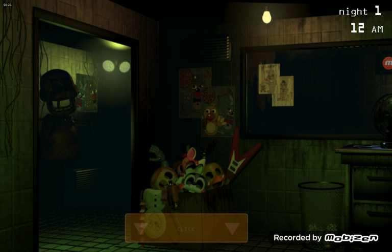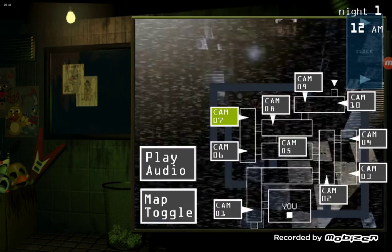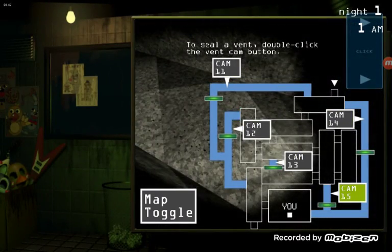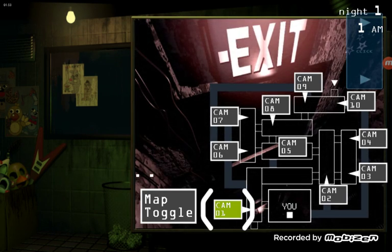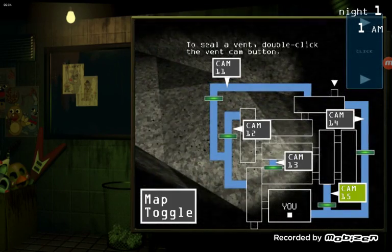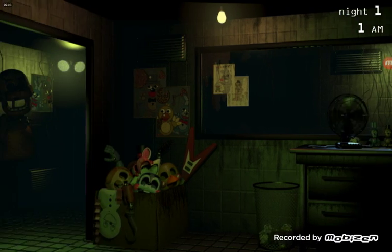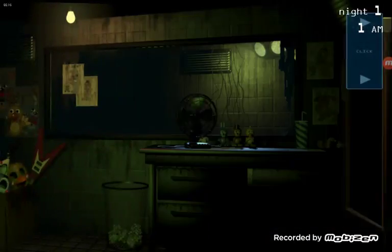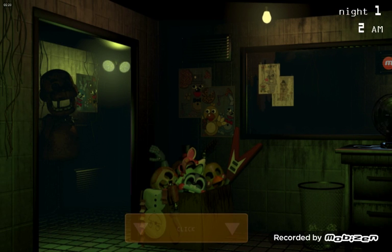The only thing keeping me sane is that on the first night nothing happens. The security guy — I've already played this night before — he just says to keep your eyes on the ventilation shaft systems, which is the thing you need to check on the most. So for now I'm just going to look around like this.